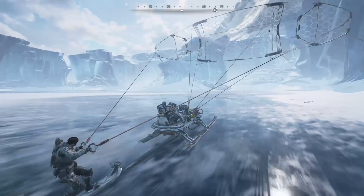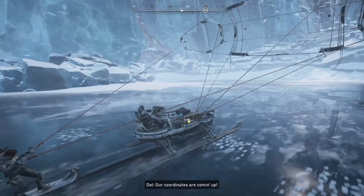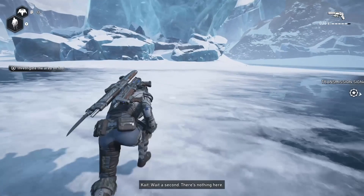Finally, proceed to the very end of the mission, just before you proceed to the next chapter, and look to the left hand side where there will be a bunch of ice rocks. And just behind these rocks there will be the last thing for this chapter — a relic weapon.